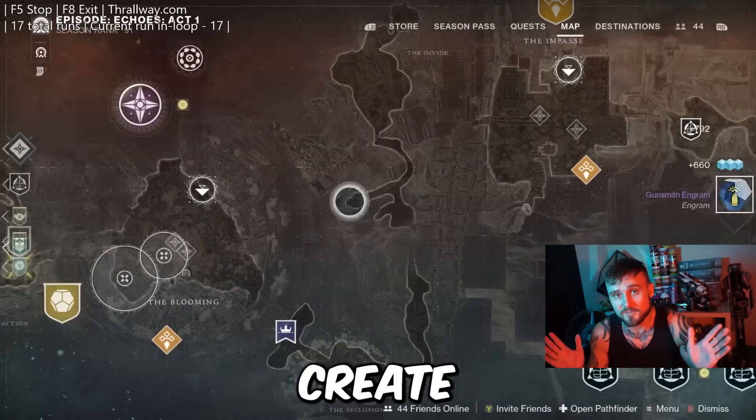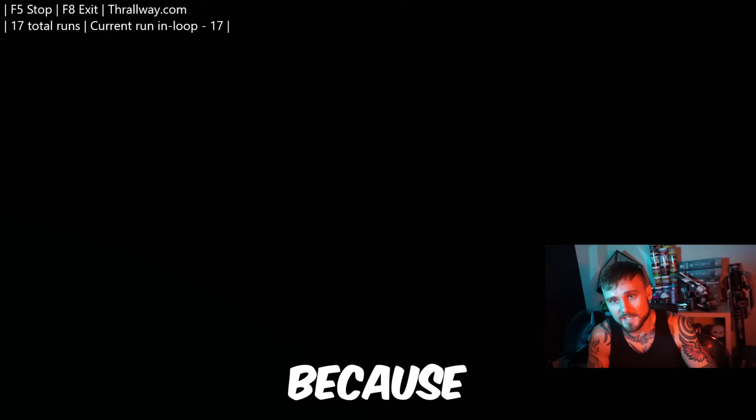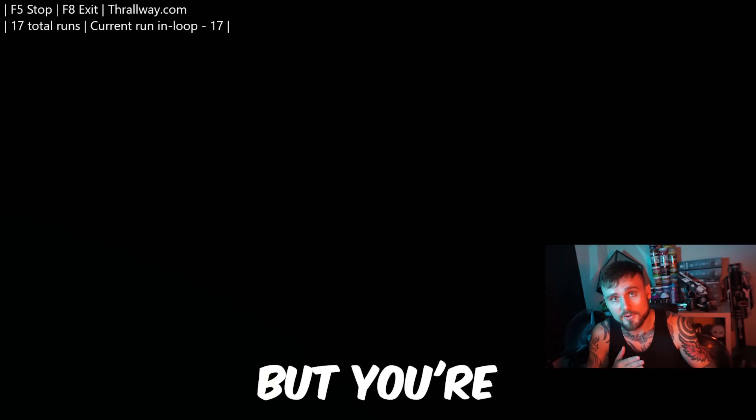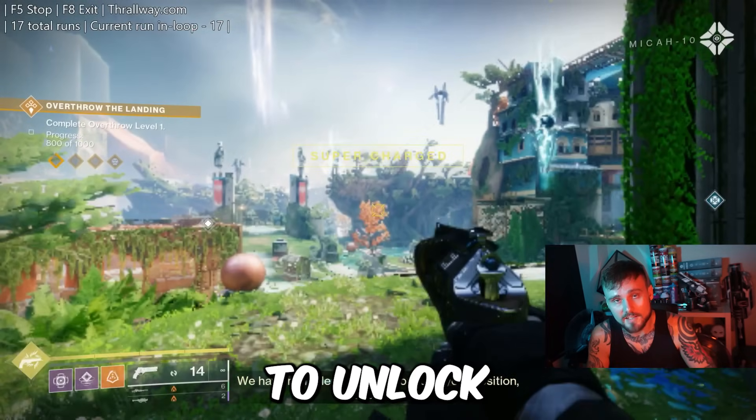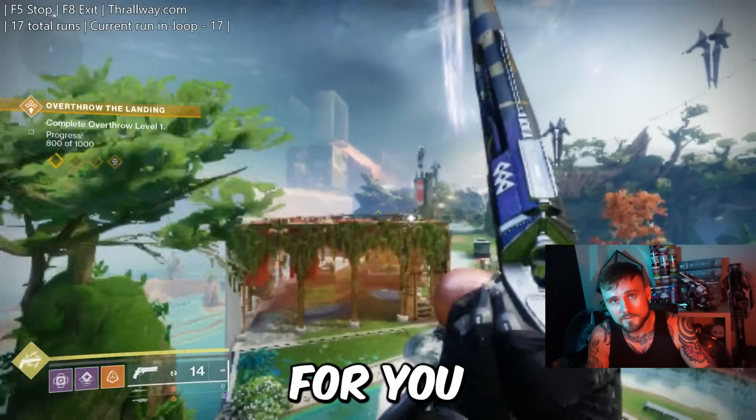I didn't invent this or create this — this is just something that was shown to me. Basically everyone's out there doing it right now because everyone wants the exact exotic class item they're looking for. There are a lot of really cool builds with Prismatic, but you're locked behind the ability to unlock the exotic class item, so you can't get those cool builds until it drops for you.